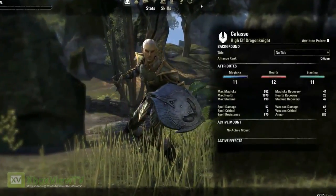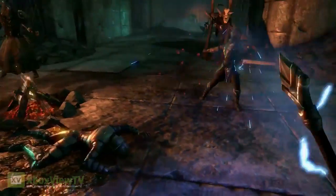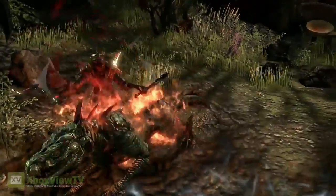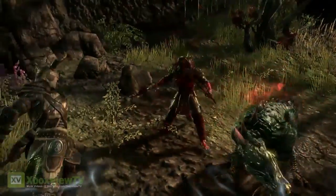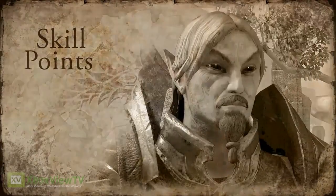Attributes are how you define your character in broad terms. Do I want to be really survivable? Do I want to be a mage caster person? Or do I want to be a physical, in-your-face type attacker? Skill points, on the other hand, allow you to define your character in a more specific way.